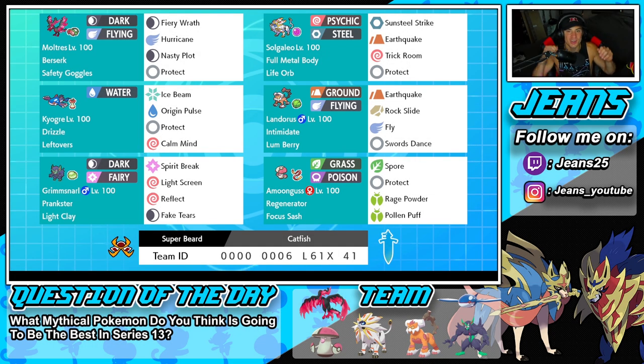What's going on YouTube, Jeans here, hope you guys are having an amazing day. Today we are back yet again bringing you guys some more competitive ranked double battles for Pokemon Sword and Pokemon Shield. In today's video we are rocking out with a Galarian Moltres team in the master tier alongside Life Orb Solgaleo.